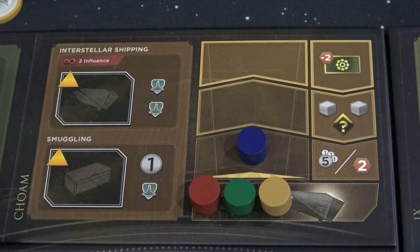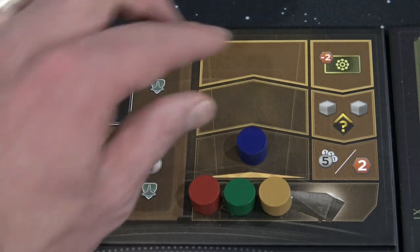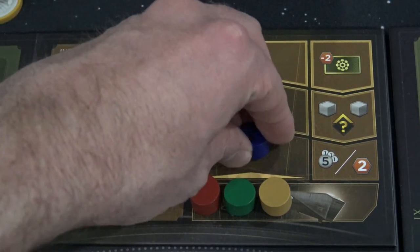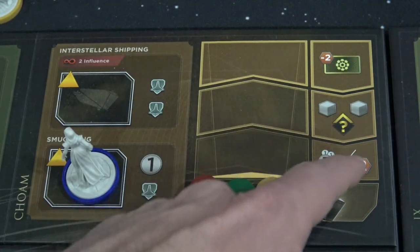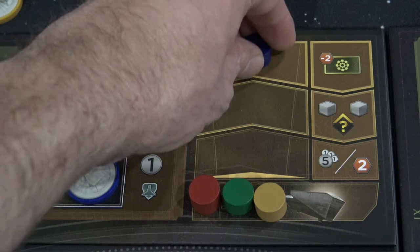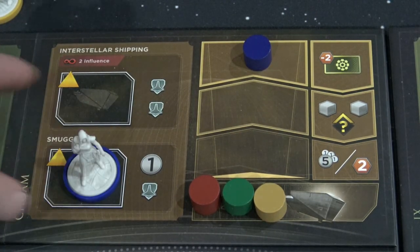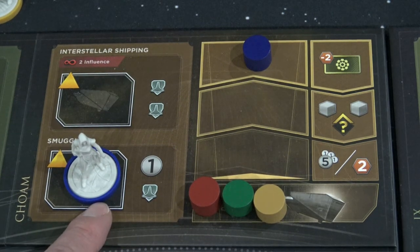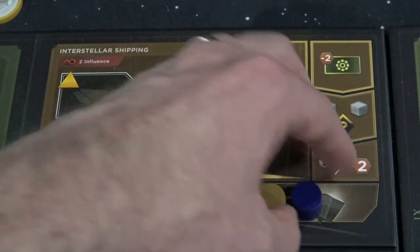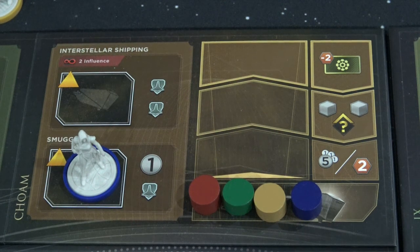If we then on a subsequent turn place our agent on this space again, we can either advance the shipping track one location or we can return the marker back to the start and get the benefits for each tier that we've advanced to. As an example, if you reach the top of the track and then next turn you step on the smuggling location again, this allows you to reset your pawn all the way back to the bottom and cash in all of these rewards in any order as you see fit.